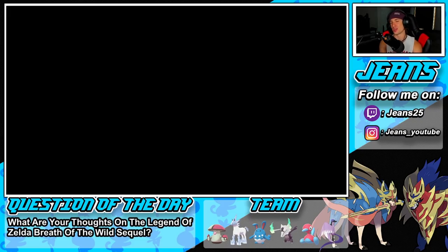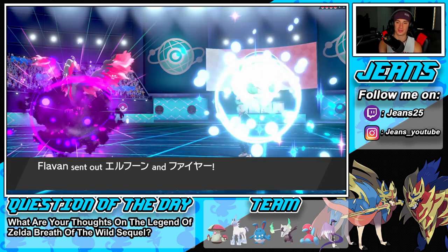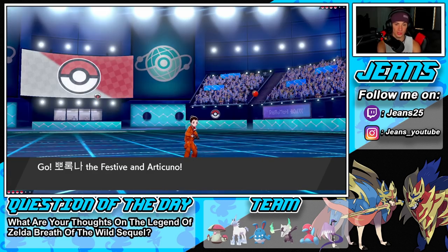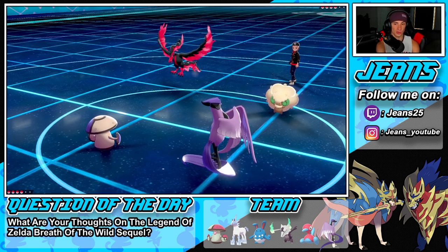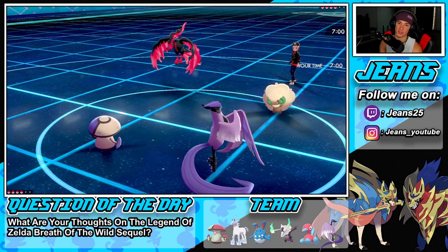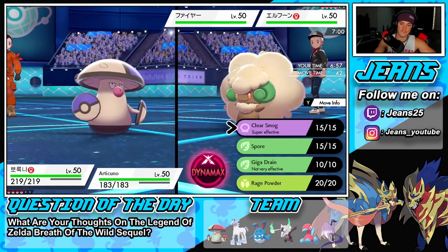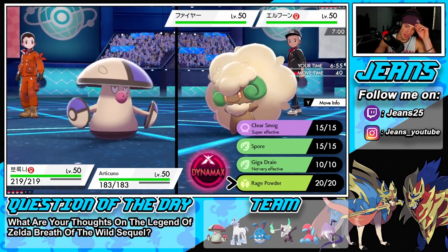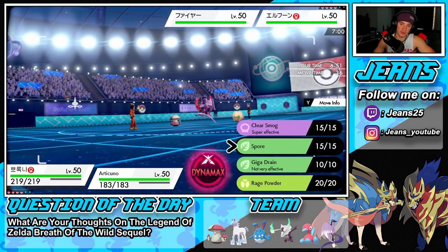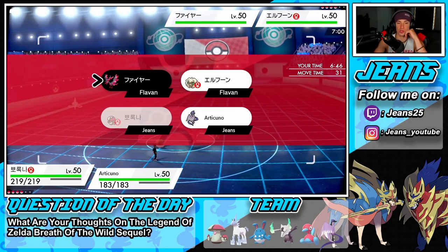My plan is for him to lead Venusaur and Torkoal — let's see if that happens. He does not lead that combo. I'm thinking about Airstreaming and then Sporing. I could Rage Powder but he might Taunt me. Can I Spore him? Maybe, unless he's Safety Goggles — that's my question.